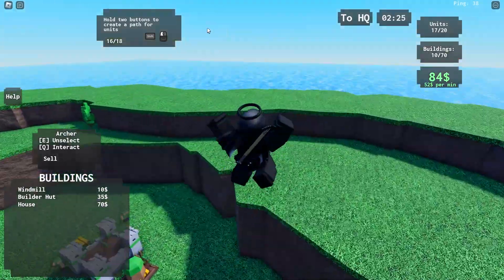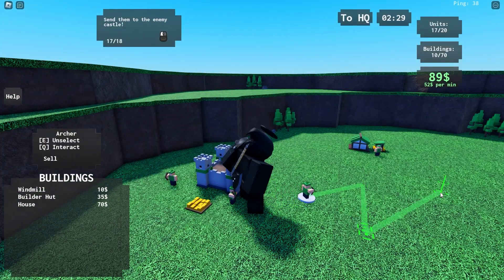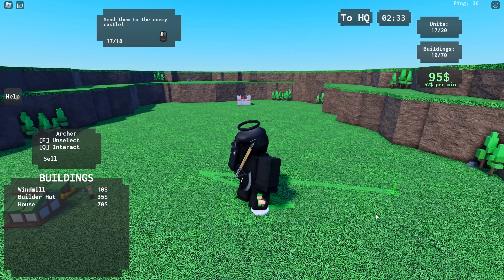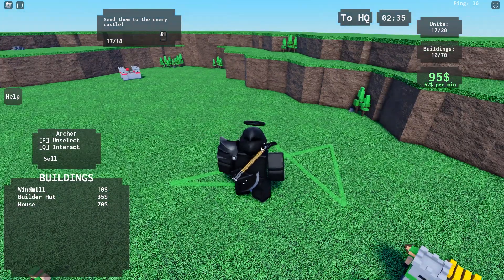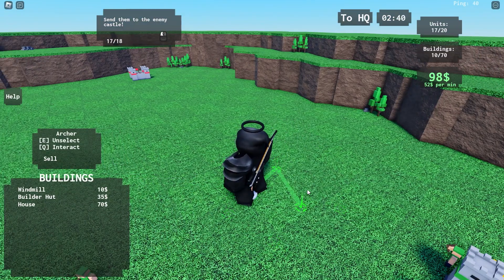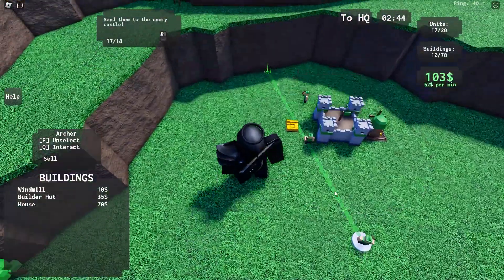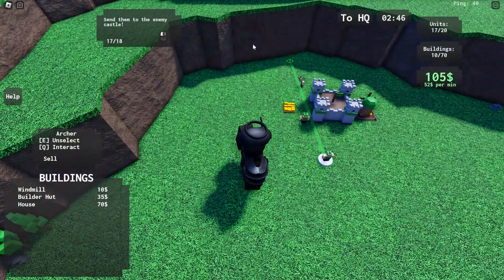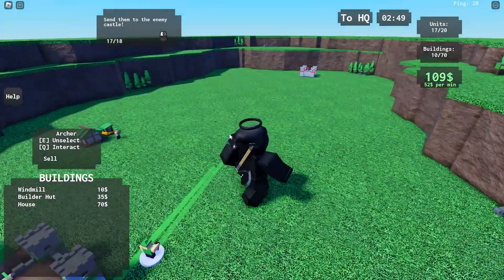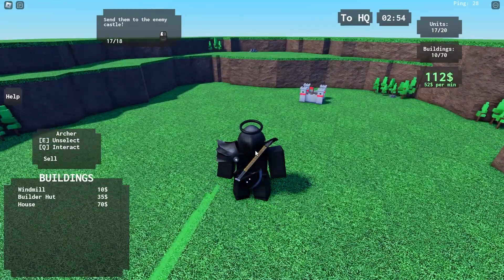Now that I have three archers I guess I'll double-click on them. Two buttons to create a path for the unit — oh crap, that is so sick. I can actually make a specific path for them to go. I wonder if I can cancel that route — yes you can, just by clicking. I like that a lot. And then send them to the enemy castle.